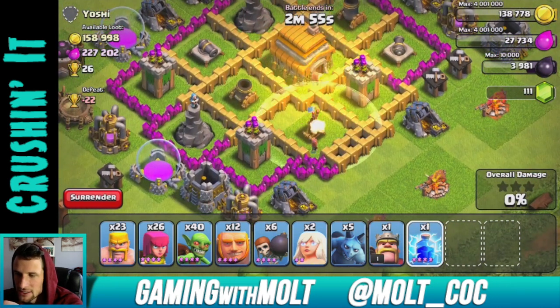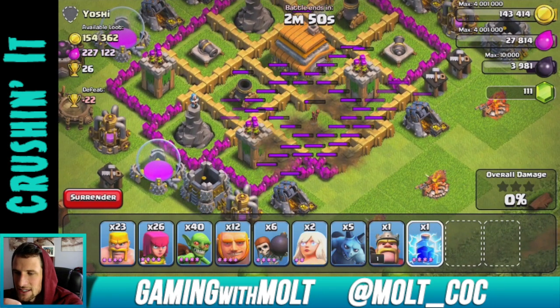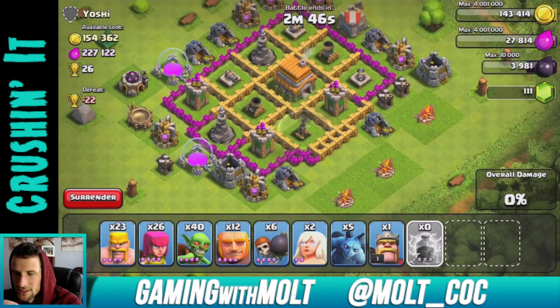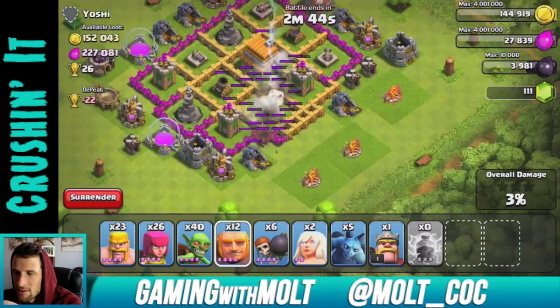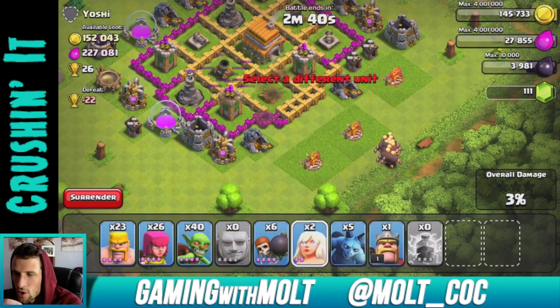Let's go ahead and take out this air defense right here. Two of them is not going to do it, but whatever — I don't care, I'm going to get a lot of elixir from this raid. I'm going to drop down my dragons back here and let them wander on up.